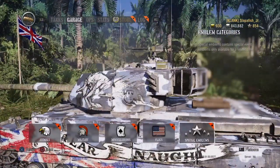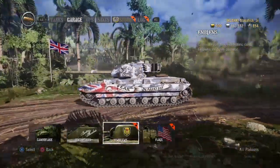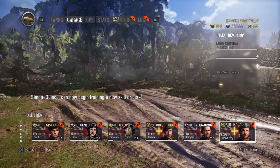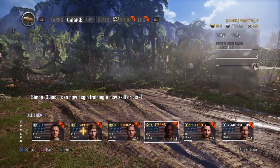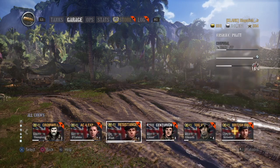You have an ammo capacity of 50 rounds. Your DPM is 2,339, and you have 1,500 hit points. You have an XP bonus of 15% and a silver bonus of 50%, and you play at up to tier 10. Your view range is 380 meters, which is actually pretty bad.